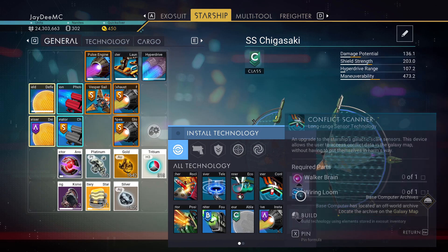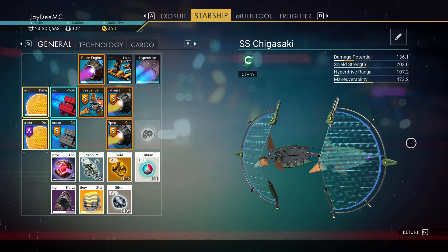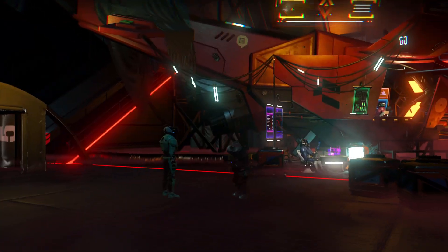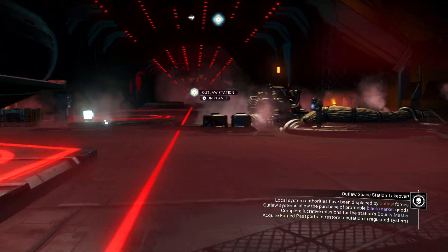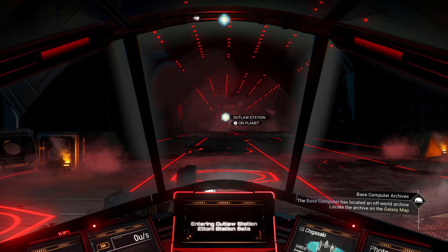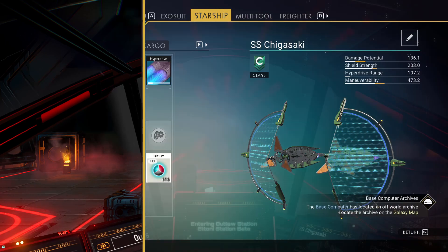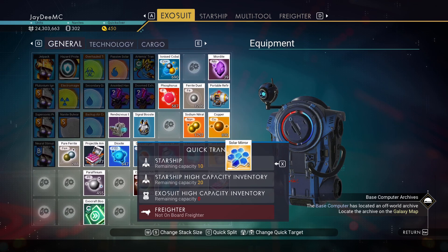So what I need — counterfeit circuits. Where can I find counterfeit circuits? Am I going to have to search in different outlaw systems? This is going to have to wait. So let me just place the solar mirror in here.